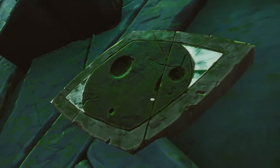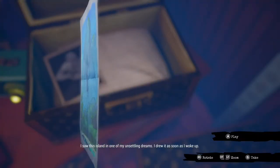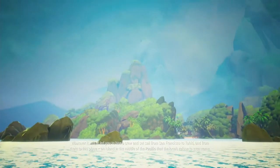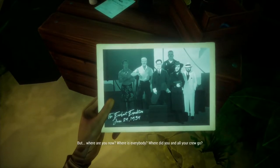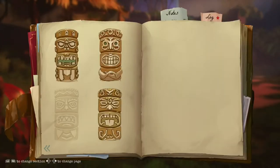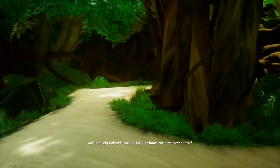Call of the Sea makes it interesting by having it be the main drive for its husband and wife duo. Nora acts as the latter of the pair, and is someone willing to find out, travelling to the South Pacific in search of her other half after his sudden disappearance. What follows is a mysterious and puzzle-filled journey, lightly inspired by the works of H.P. Lovecraft. And though fun for the most part, it is held back by some odd logic leaps required to solve certain riddles, that only serves to disrupt the story's pace. I'm Aaron from Console Deals, now let's get into why.